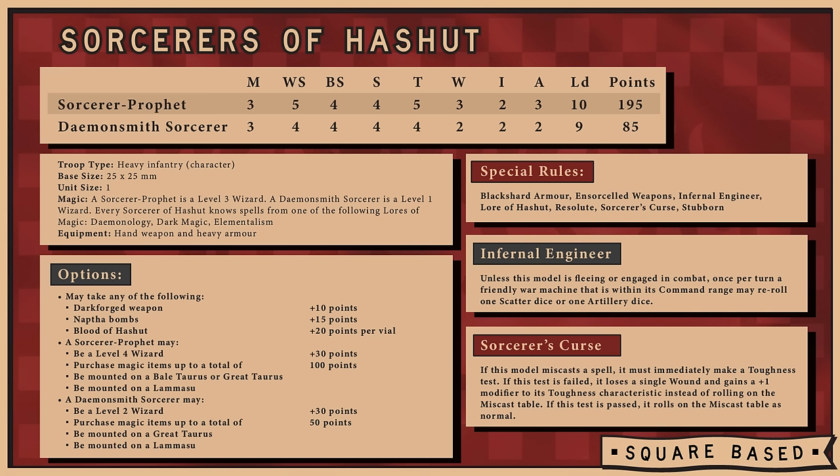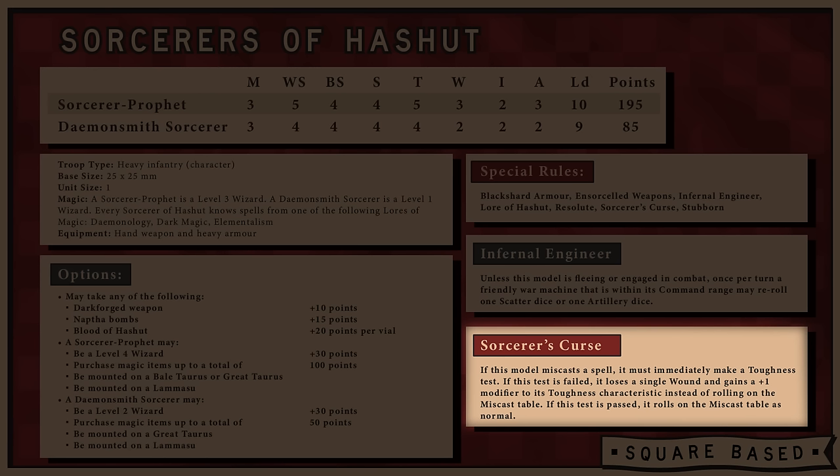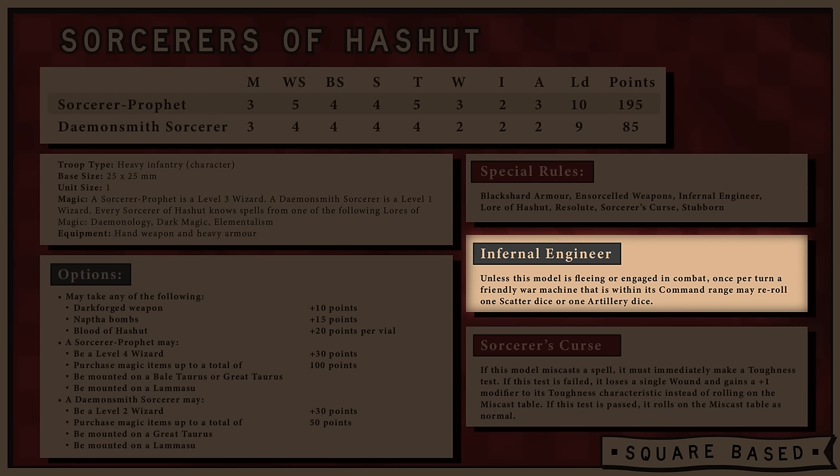As casters, they have a unique mechanic called the Sorcerer's Curse: if a model with this rule miscasts, they must immediately take a Toughness Test. If failed, they lose a single Wound but gain plus 1 to their Toughness. If passed, they roll on the miscast table as normal — there are worse situations than gaining plus 1 Toughness. Both characters also have the Infernal Engineer special rule: once per turn, a friendly War Machine within Command Range may re-roll one Scatter or Artillery Dice. The Command Range for your General is particularly big, especially on a large target. Combined with Hellbound War Machines also re-rolling artillery dice, you're already shaping up to have a consistent gun line.